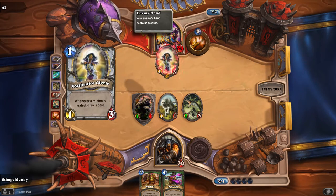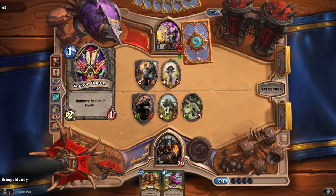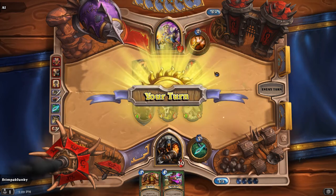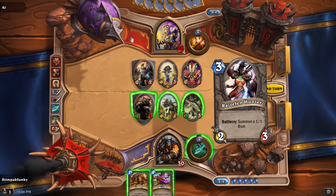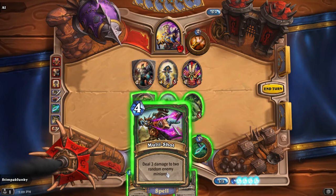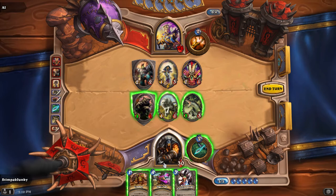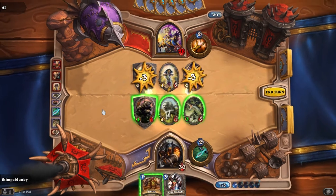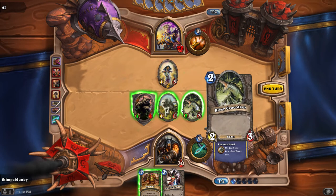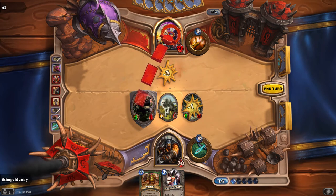His hand now has eight cards. He plays another Northshire Cleric and a grunt. I'm going to use my Multi-Shot ability — this deals three damage to two random enemies. I'm hoping to get those two off the table. Not terrible; as long as the guy with Taunt is off, I'm good.